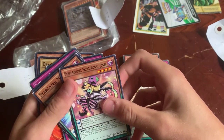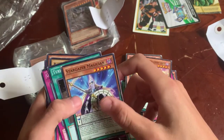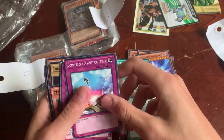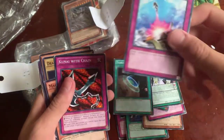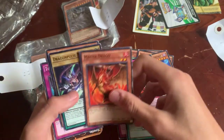Performable Skull. Crobat Joker — yeah, that's a mouthful. Stargazer Magician. Terraforming — that is a decent card. Compulsory Evacuation Device. Kunai with Chain. I messed that one up.